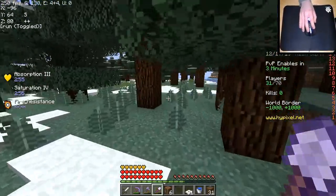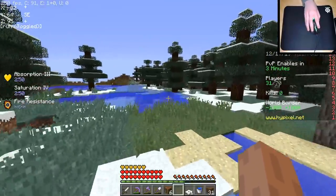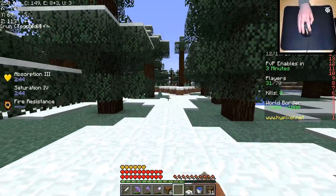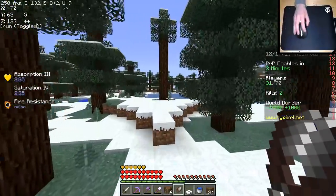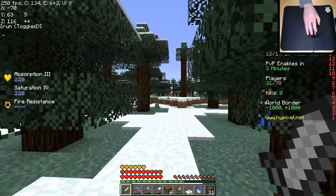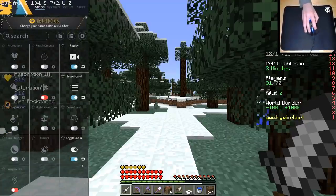Preferably in between trees, like somewhere where I kind of just run in between some trees and there's not much of a way the person can dodge it. Right in between like here is a good spot. We're also going to make some shears and get some extra leaves so we can make this better — this thing is going to be so hidden. We're going to set up the coords here.